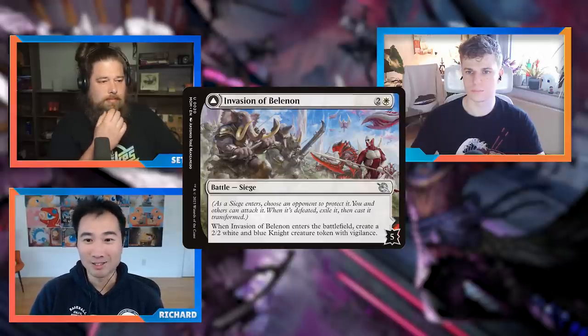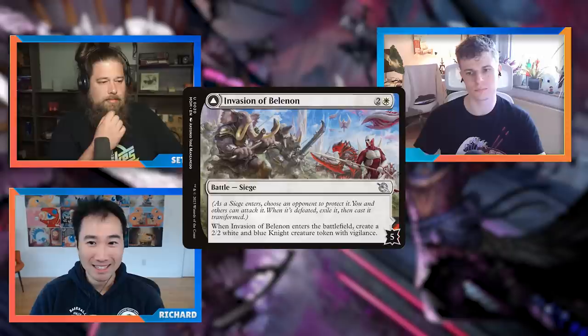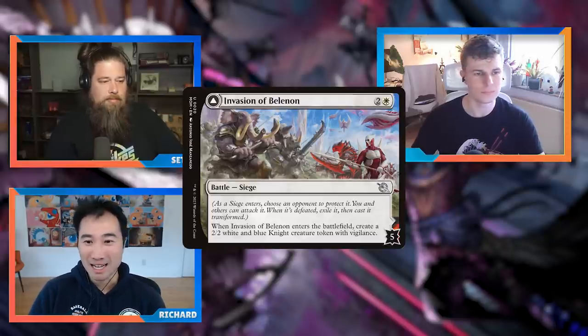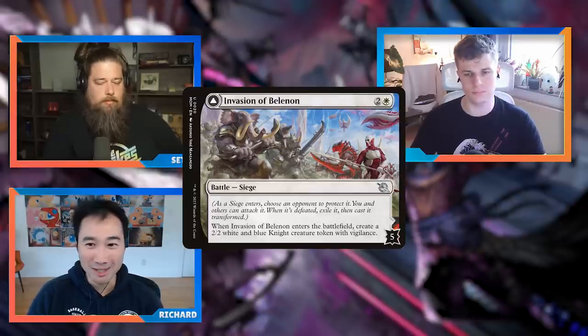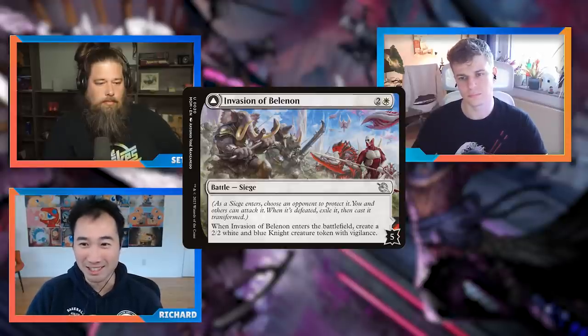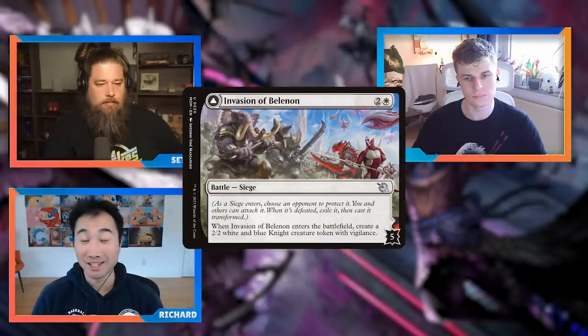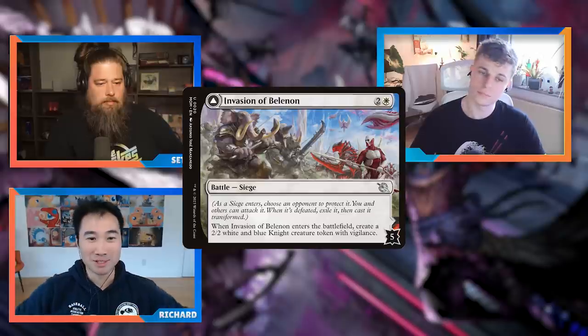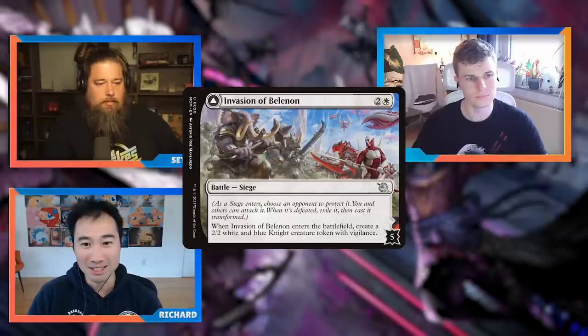You and others can attack the battle. When it's defeated, exile it and cast it transformed. The back side is also something relevant. At the bottom right you'll see a number — that's the number of defense counters, which you can think of like loyalty counters. As you remove them down to zero, the card flips and transforms. You remove them by attacking — you give it to a player, they defend it, and you or opponents can send creatures to attack it. Any combat damage dealt to it removes the counters.